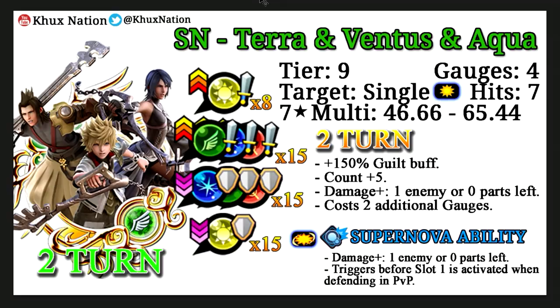The fourth medal we have for the Wayfinder Trio is the Supernova Terra and Ventus and Aqua medal, which is a combination of all three medals. It's a speed upright medal, tier 9, costs 4 gauges, and is single target compared to the AoE of the other three. It does 7 hits, has a 7-star multiplier of 46.66 to 65.44. For 2 turns it raises the upright strength buff to plus 8, has plus 15 PSM strength buffs, minus 15 PSM defense debuffs, minus 15 upright defense debuffs, provides 150% guilt buff, adds 5 counters to enemy counters, and costs 2 additional gauges.